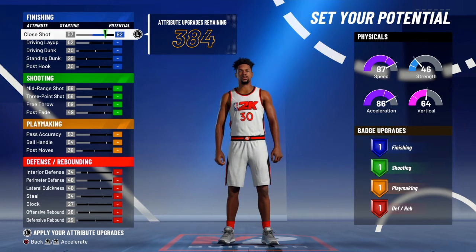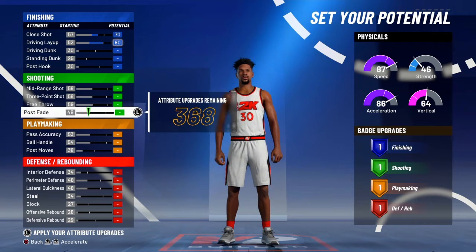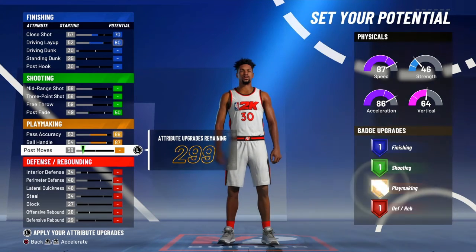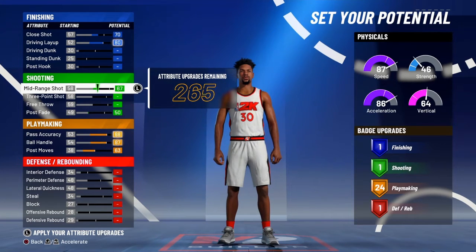Max out your close shot — make it to a 70. Max out your driving layup, max out your shooting, your playmaking and shooting — max those out. You're gonna have 20 for playmaking and max out your shooting.